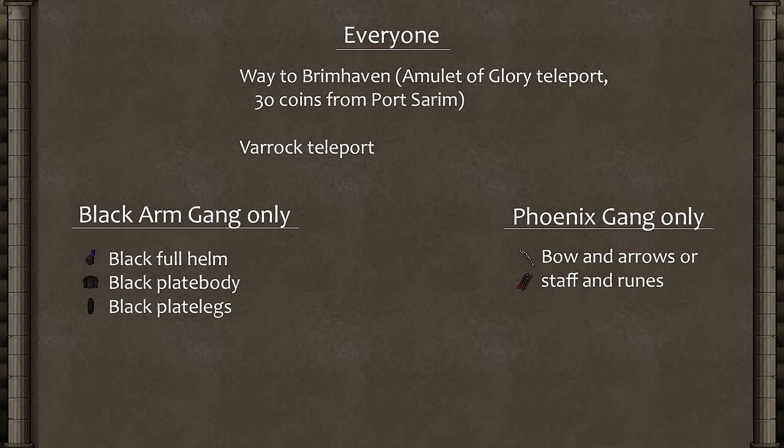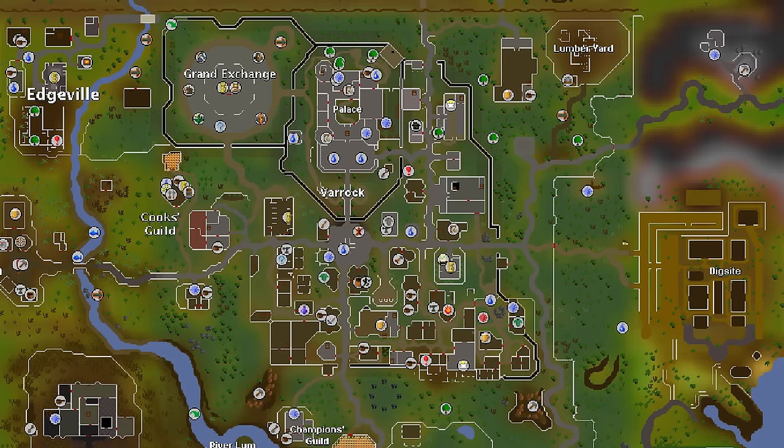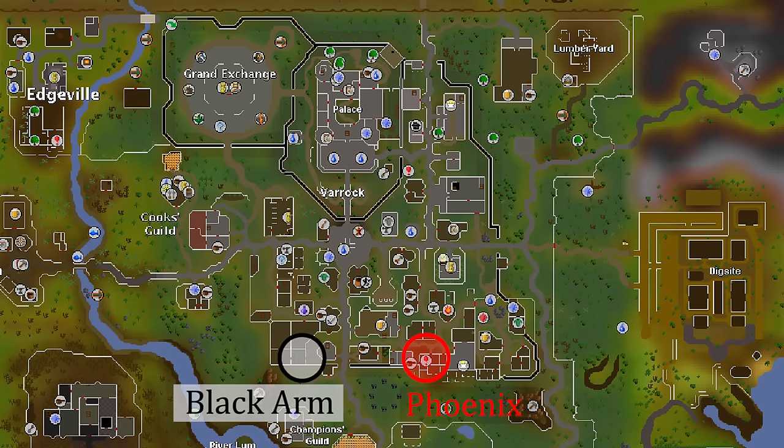This next part varies slightly depending on if you're in the Phoenix gang or the Black Arm gang. Both members need a way to get to Brimhaven on Karamja, such as a charged Amulet of Glory or 30 coins to take the ship from Port Sarim, as well as a Varrock teleport to return. The Phoenix gang member needs a ranged weapon and some arrows or runes for magic, and the Black Arm gang member needs their Black Full Helm, Black Plate Body, and Black Plate Legs. Go to the hideout of your gang — Phoenix is the southeastern area, Black Arm is the southwest.